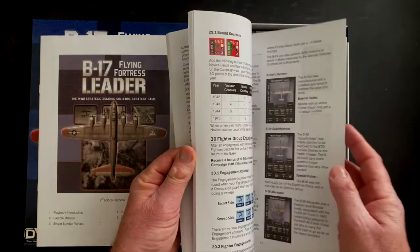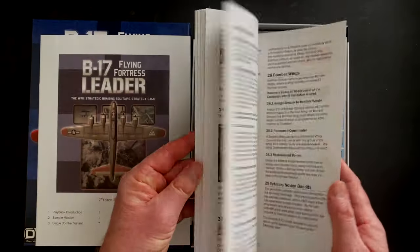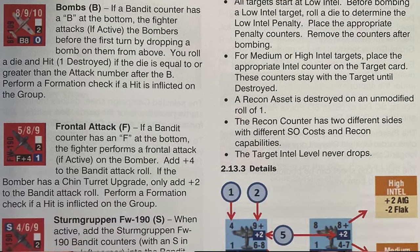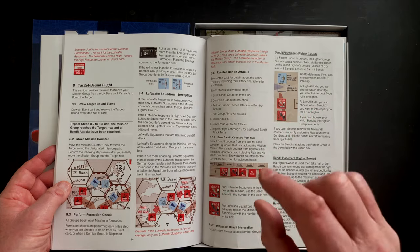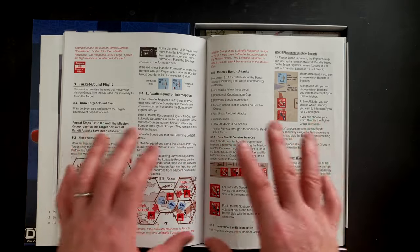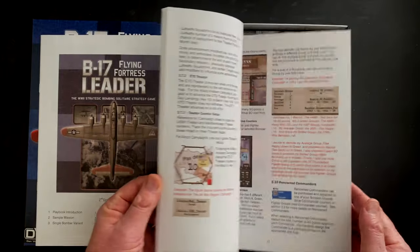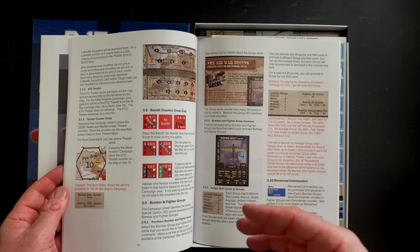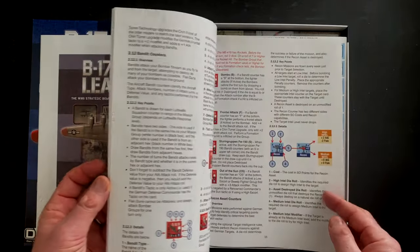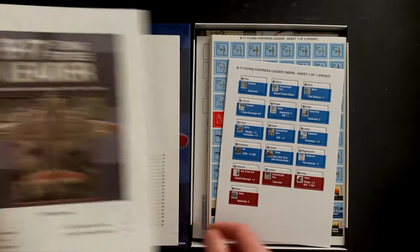There are some optional rules at the end covering things like target intelligence, weather, and veteran and novice bandits. There's a lot of depth in here. If I were to give this a complexity rating, I'd go with a 4 out of 10. Nothing is very complicated with the rules, but there are a lot of procedural elements you're going to be following through, both at the monthly level to organize your campaign and in executing a mission. I think all of these details really add a lot of color to the game, and no two campaigns are going to ever play out the same.